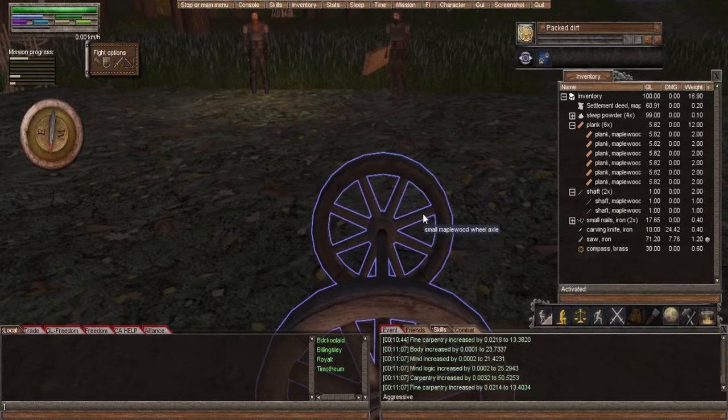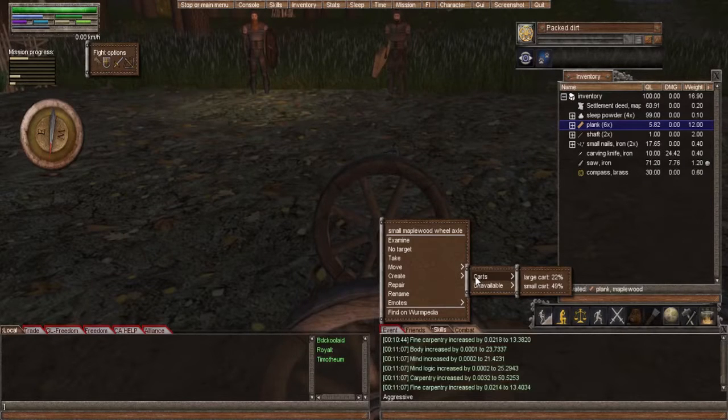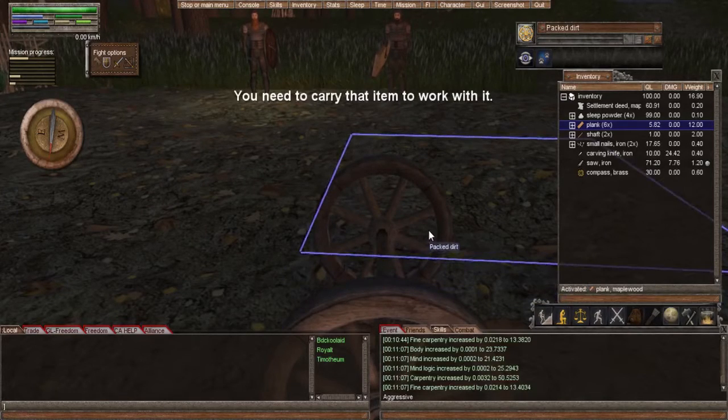Once you have your small wheel axle made, you should have six planks, two shafts, and two small iron nails left, plus your wheel axle. Then you activate a plank, go to create carts, and then go to small cart on the wheel axle. After you carry the axle...